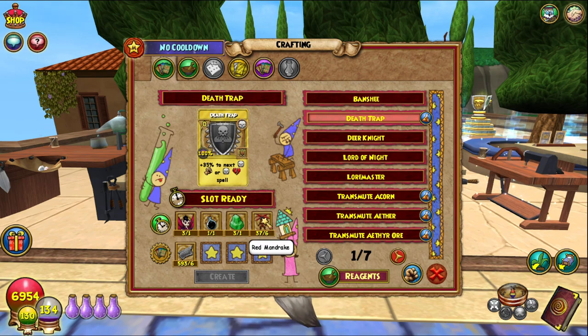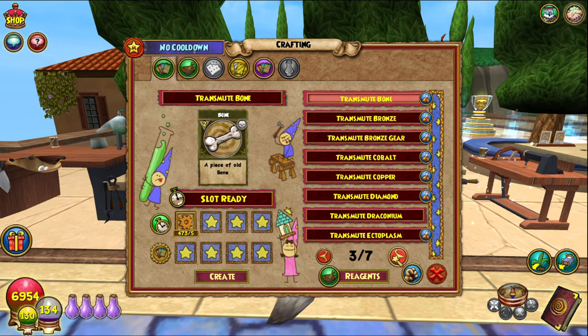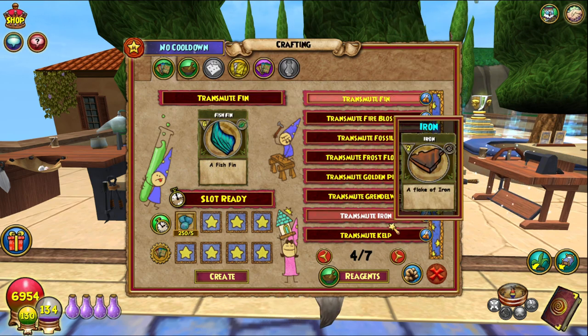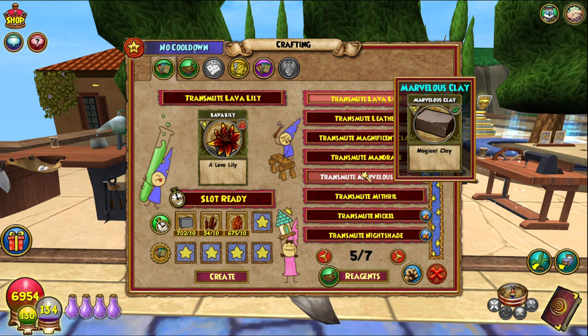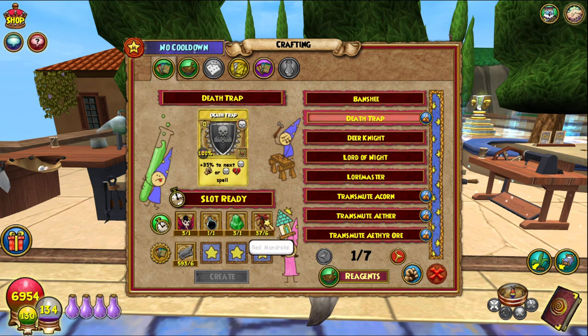Six Red Mandrake — I believe you get those from Deep Mushrooms, and Mistwood if you want to transmute them. I always forget — I think they're a rare drop from Deep Mushrooms. I always get them confused with Blood Moss. And then six Scrap Iron, which I think I have a video on — if not, there'll be one coming out in the near future.